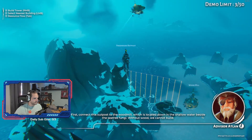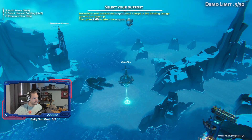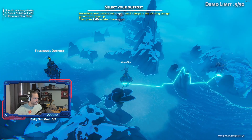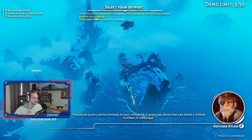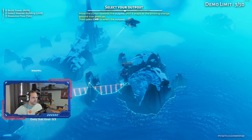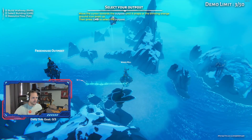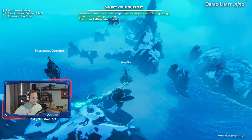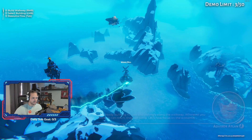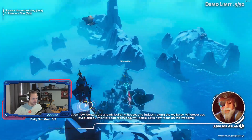Without wood, we cannot build. This resource extractor is missing access to workers. We want to probably build there. This stone quarry works similarly to your wood mill — it produces stone that can travel a limited number of walkways. We select by left mouse button and we build with right button. The cursor alignment with the building feels a little funky. Notice how workers are already building houses and industry along the walkway. Let's now focus on the wood mill.